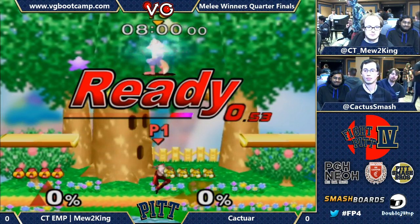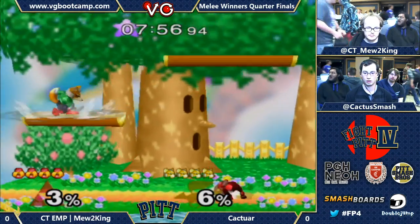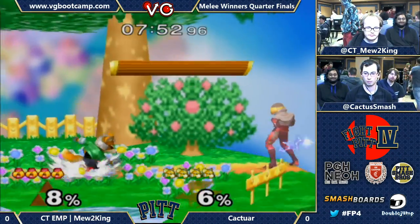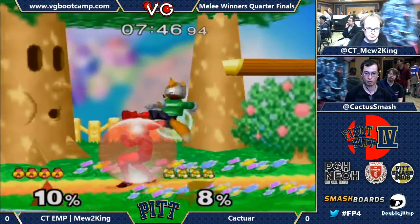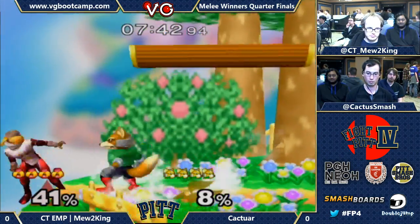Kicking Falco off the stage works pretty well — it's just a very good tool for spacing in general. Alright, so we're getting right into it. We saw Caktar play against KJH, also a technical player. I guess you could say Mew2King's pretty technical, or he's just a robot. So we'll see Caktar playing really smart again.